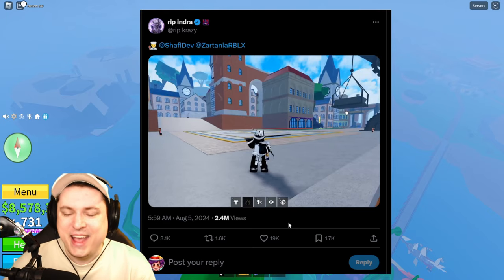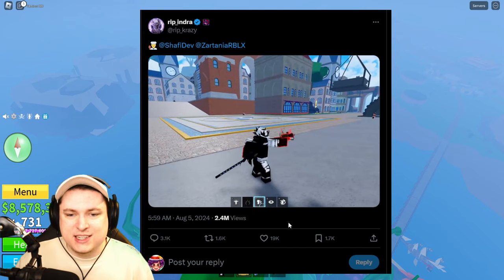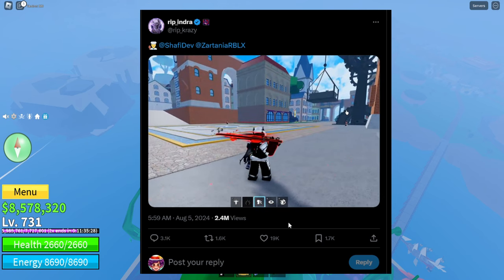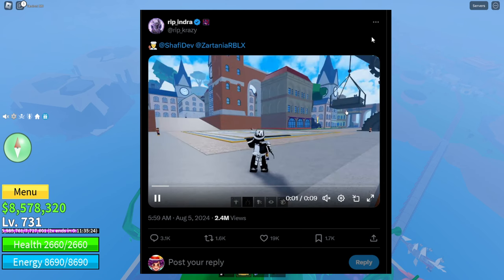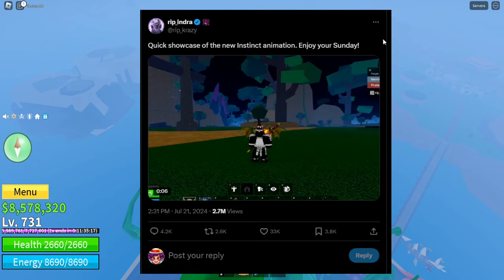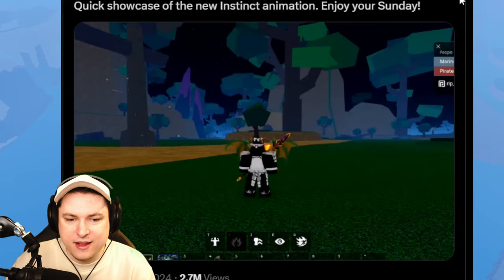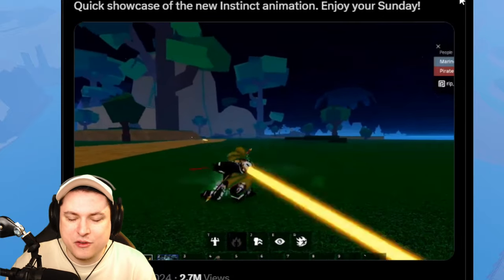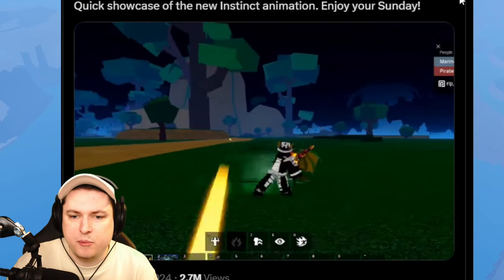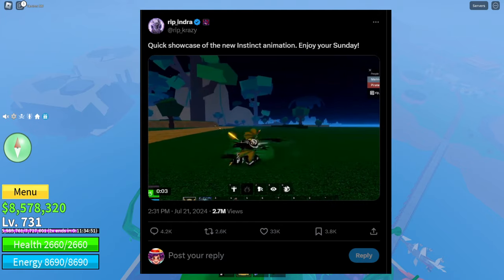These enchantments look so cool. Blox Fruits is a pretty old game and C1/C2 look kind of dated — I really wish they'd fully rework the beginning areas. But with these particles the game looks a lot more modern. Then there's a quick showcase of the new instinct animation — very anime-like, super cool. I'm not really a PvP player, so this is probably a pure PvP ability, but it looks very impressive.